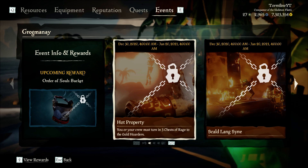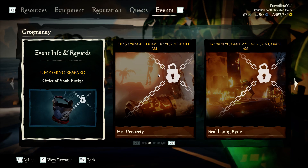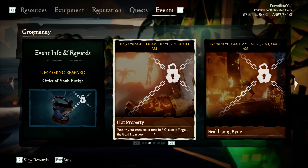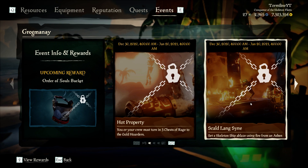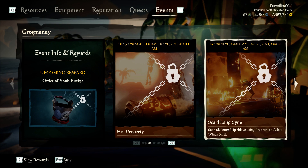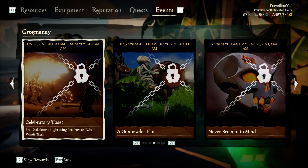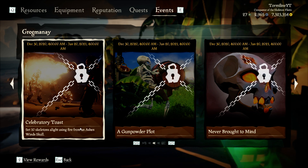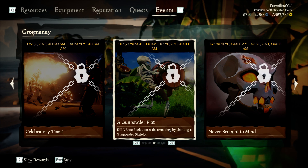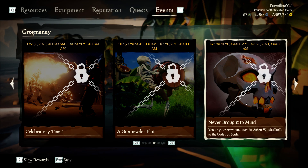You must complete all of these challenges to get the Paradise Garden Cannon Flare. Hot Property: you and your crew must turn in 3 Chests of Rage to the Gold Hoarders — I'm not even sure where you get these anymore. Set a Skeleton Ship ablaze using fire from an Ashen Wind Skull. Set 10 Skeletons alight using fire from an Ashen Wind Skull. Kill 3 Bone Skeletons at the same time by shooting a Gunpowder Skeleton. You and your crew must turn in an Ashen Wind Skull to the Order of Souls.